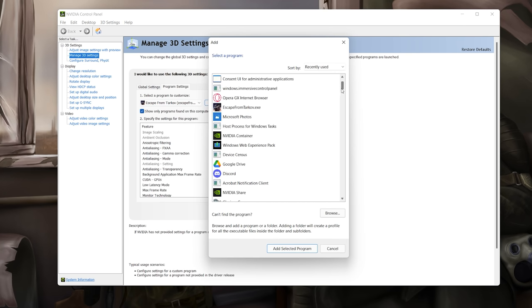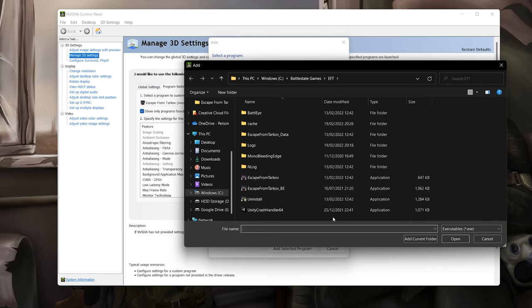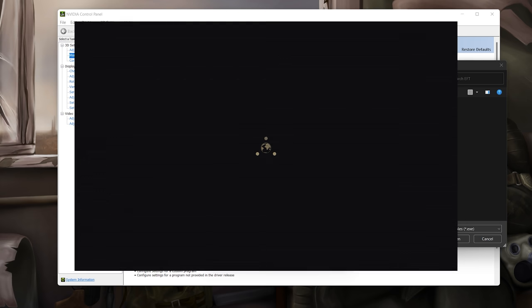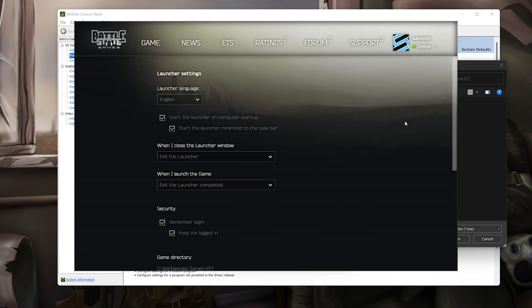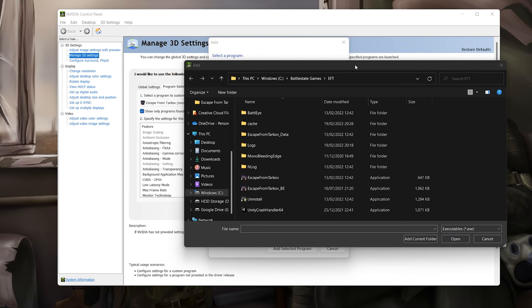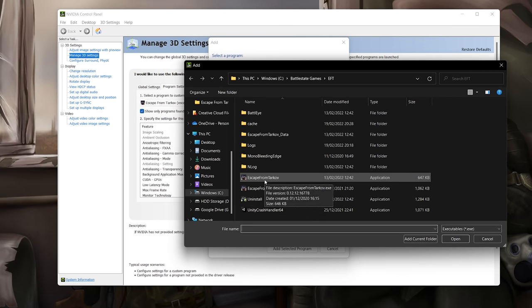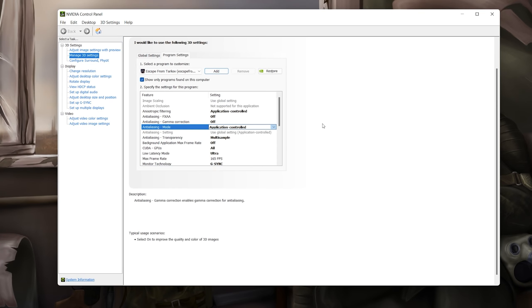If Escape from Tarkov .exe doesn't appear in the list, click 'Browse' to find it manually. Go to the file path where Escape from Tarkov is installed and find the exe. If you don't know where it's installed, open the Battle State Games launcher, click the dropdown arrow next to your name, go to Settings, scroll down to 'Game Directory', and you'll see the file path. Navigate there, find the exe, and add it to your list.